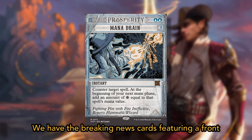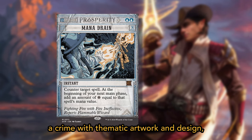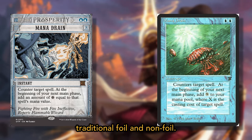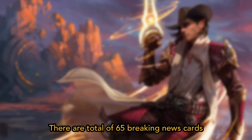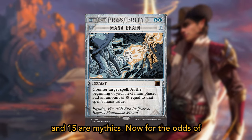Next up, we have the Breaking News cards, featuring a front-page news-style frame reporting the spell as a crime with thematic artwork and design. These cards are reprints and are available in traditional foil and non-foil versions. There are a total of 65 Breaking News cards, of which 20 are uncommons, 30 are rares, and 15 are mythics.